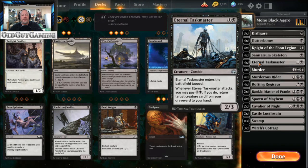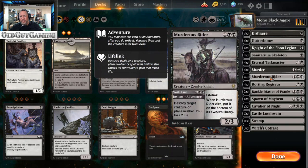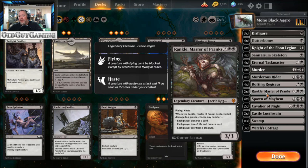The buyback to put Sanitarium Skeleton from the graveyard to your hand is a little much, but he's a great blocker and fills his role well. For Eternal Taskmasters, being able to pull creatures out of your graveyard because Rotting Regisaur forces you to discard cards, you want ways to pull them back. For removal, we're going with Murder - three copies - which I still think is a fantastic card, and Murderous Rider which gives you better access plus leaves a 2/3 lifelinker. Throne of Eldraine brought Murderous Rider in as well.